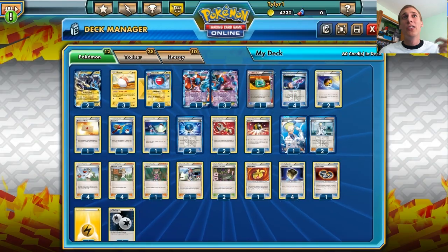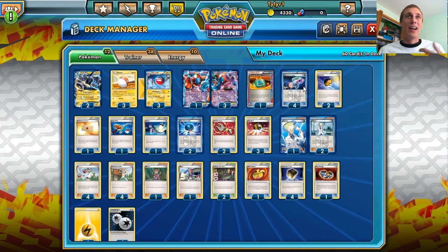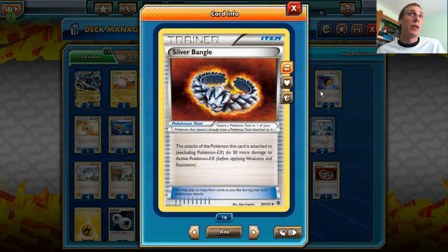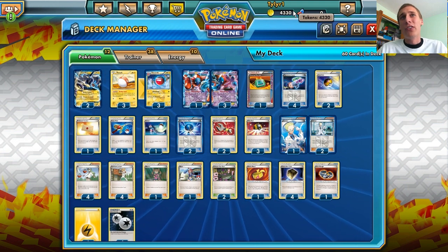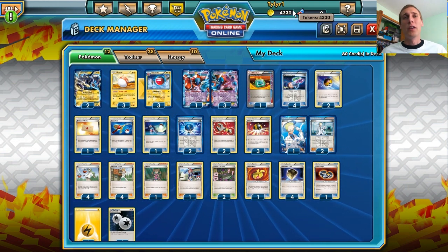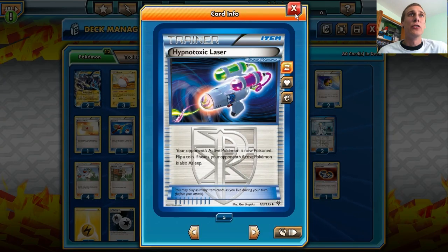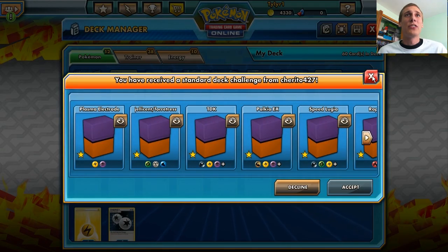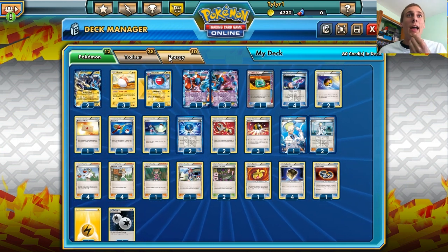We also have Dowsing Machine, just because we run a lot of item cards that we really need, including the Silver Bangle. So if those are in your discard pile early in the matchup, we can get those back if we need them, instead of using Computer Search, because Computer Search isn't as useful — combined with two Hypnotoxic Lasers, Dowsing Machine is nice.